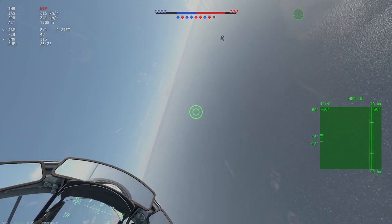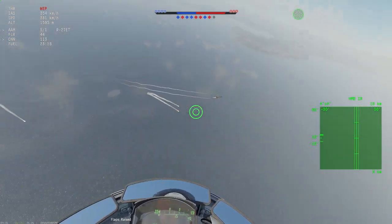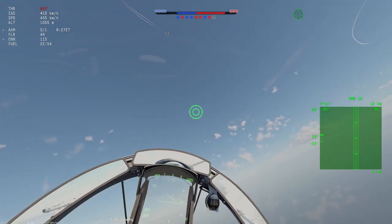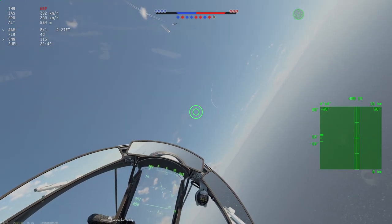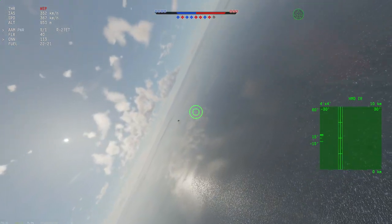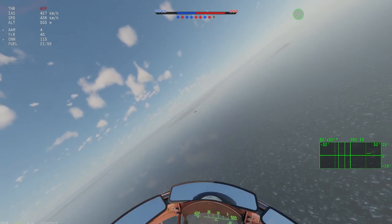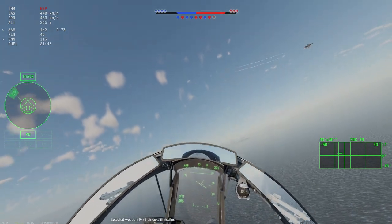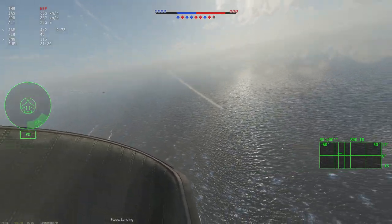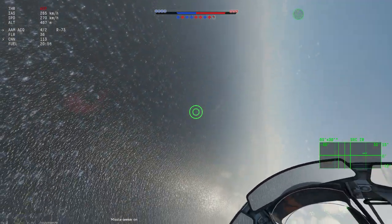Now, what Gaijin has done to counteract that is they have kind of sort of listened. The F-16 is very, very good now. It can pull very hard at high speeds now — it exceeds the 10.5G limit. I think the F-16As will go up to 13 now. That brings that into consistency with what every other plane can do. But on the other hand, they took the previously pretty decent MiG-29 flight model — it was very good, very competitive with the pre-existing F-16 flight model — and more or less thrown it in the trash.